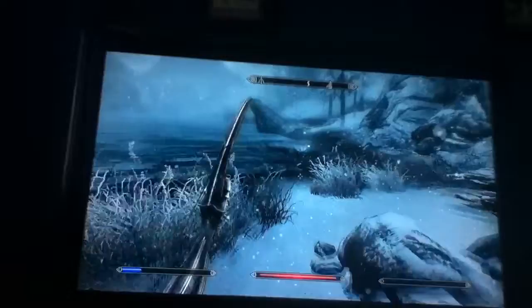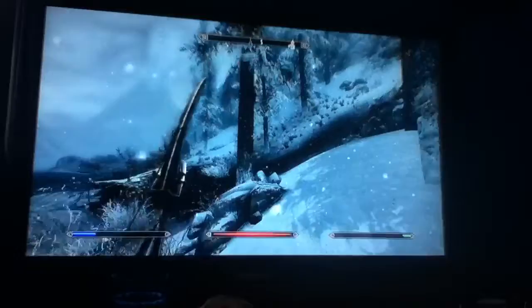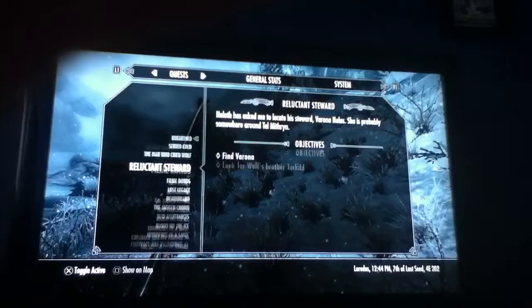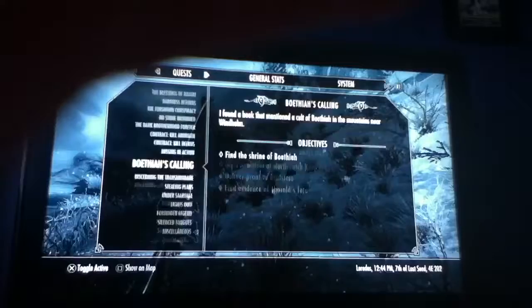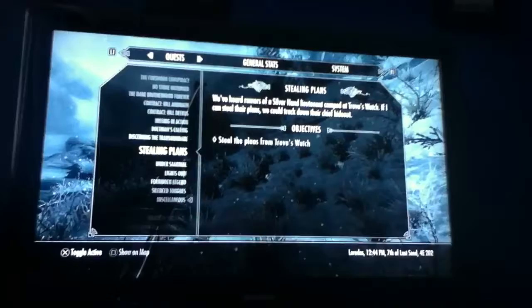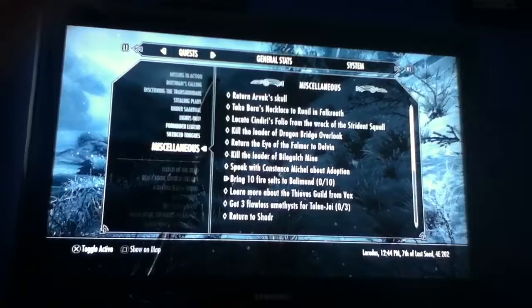I've been doing all of the Dark Brotherhood missions. I've just got a few contracts to kill. I've done the big one, which is kill the Emperor, where they try to stitch you up, which fails. And I've done the Thieves Guild missions up to the Twilight Sepulchre — I'll be with you in a second, just trying to find it. Oh well, forget about that.